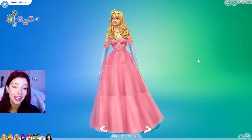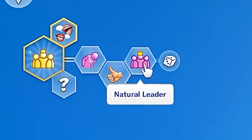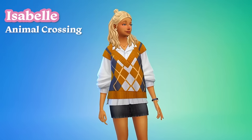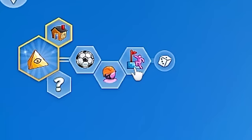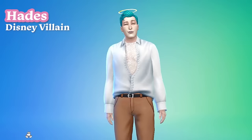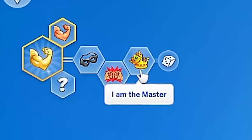You might notice that some of the Sims have newer traits, because one of the mods I downloaded has a bunch of new traits to choose from. Here is Princess Peach — I gave her the Natural Leader trait. We have Link from Breath of the Wild with the Survivalist trait. Isabelle from Animal Crossing has the In the Know trait. Abigail from Stardew Valley keeps her original traits — they were just too fitting to change. Mario has the High Flyer trait, Luigi has the Coward trait, Hades has the Mastermind trait, and Mother Gothel has the I am the Master trait.